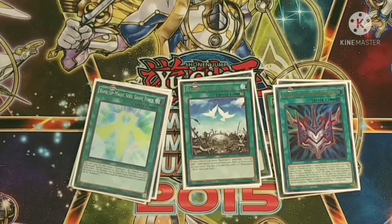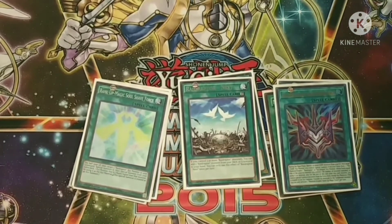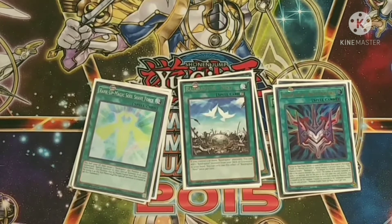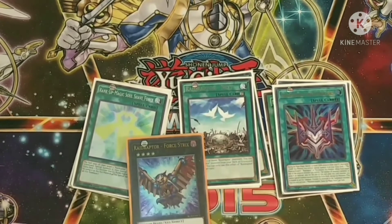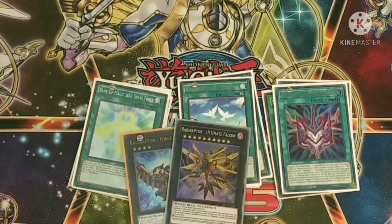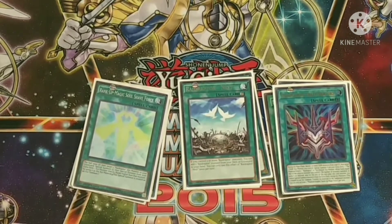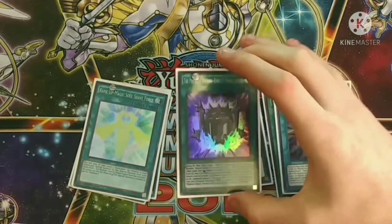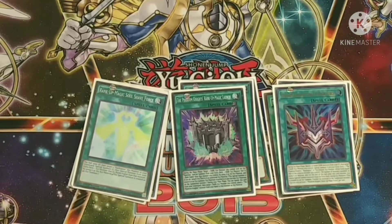One Fan-Favorite Rank-Up-Magic Force — you target a dark XYZ, banish that many material dark monsters from your graveyard as cost, and based on the amount banished you fill in the remaining ranks. So if you have a rank four and banish six darks, that totals ten and you can make Raid Raptor Ultimate Falcon. Phantom Knights' Rank-Up-Magic Launch — target a dark XYZ with no material, XYZ summon one monster one rank higher, and that original monster becomes attached as material.